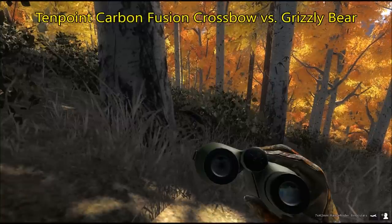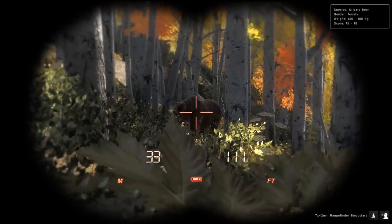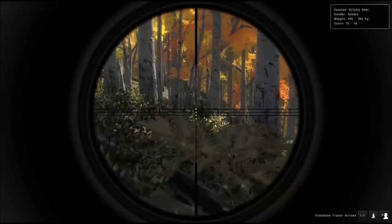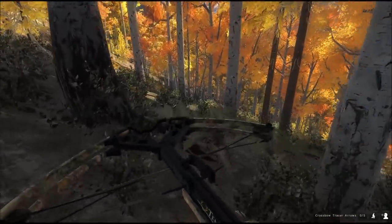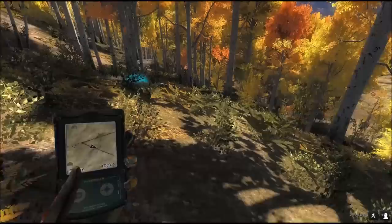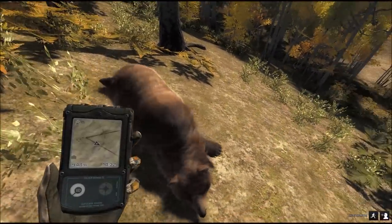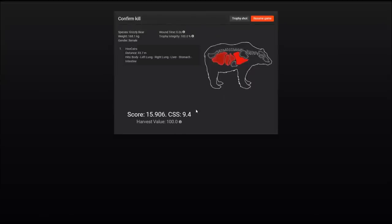I'm hunting grizzly bear in Timbergold Trails — this animal has become very difficult to hunt. Here is one at roughly 30 meters, and I'm using the 10 Point Carbon Fusion crossbow. It went straight down — perfect shot. Using the scope with four dots reaching from 10 to 40 meters, aiming with the third dot, hit the bear straight. Went straight through the whole bear — double lungs and all vital organs except the heart.